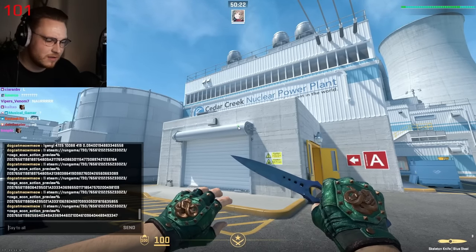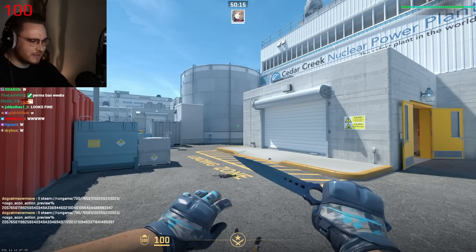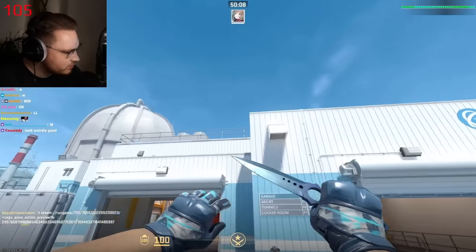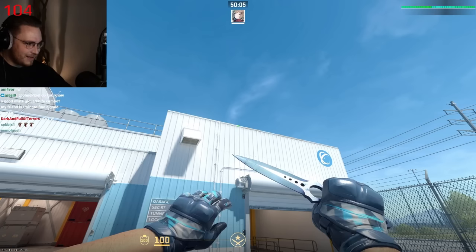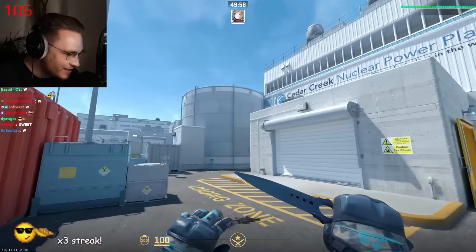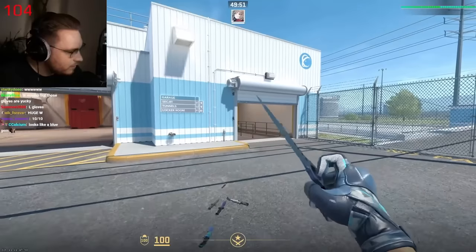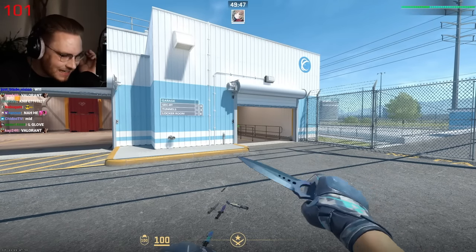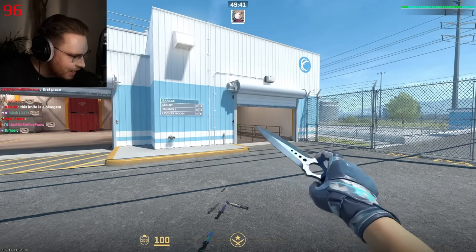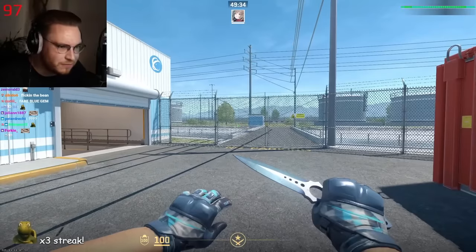Next up is Laser with an anime profile picture — Skeleton knife Blue Steel in combination with Cool Mint gloves. The first time we see Cool Mint gloves being submitted, and goddamn they look cool in CS2. That is so sexy, bro. Also, with the new Skeleton knife animation — look at what the finger is doing. It's a lot of fun to use Skeleton knives nowadays. This is a nice combo — a gentleman's combo, the flicking-the-bean combo. I like it.